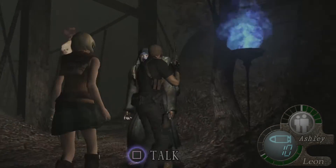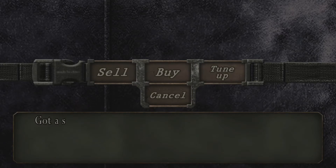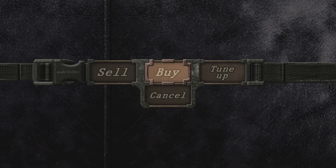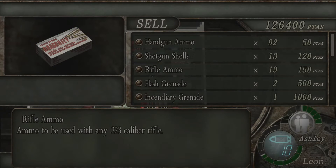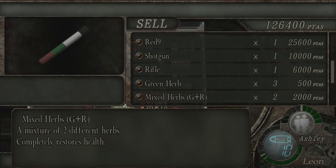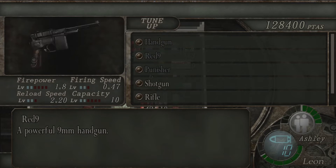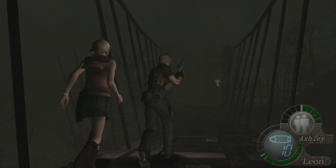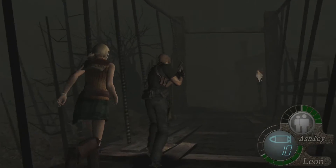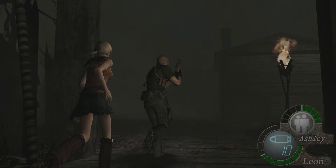My problem is the freaking camera angle. Whenever she's following me, I'll end up making her stay in one particular spot, run to where I want to go, and then just have her follow me. Yeah, it wastes more time, but for me it makes the camera a little bit easier to deal with. It's just a weird camera angle — very odd.